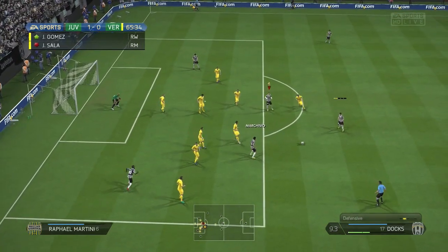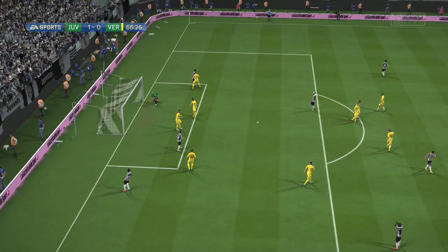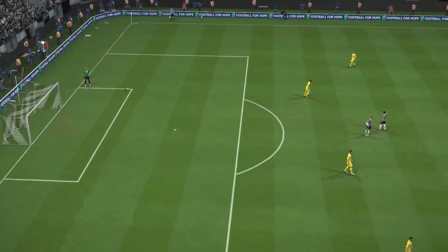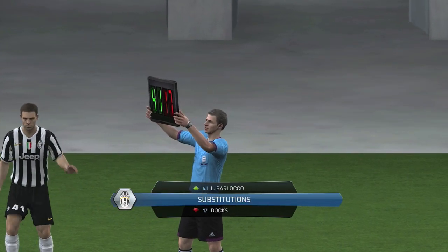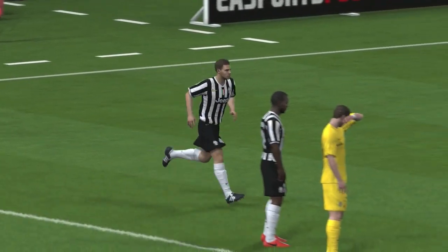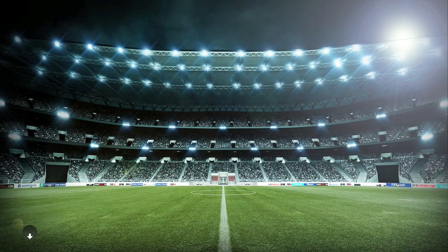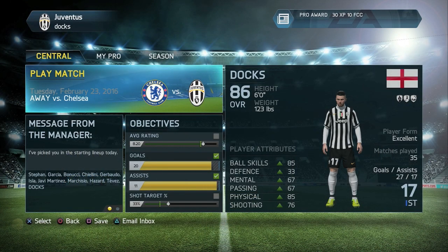In the 66th minute we had a free kick — Marquisio gives it to Hazard, who plays to Marquisio and then to me. I try to finesse it into the top corner from range but it goes over the bar. At that point I thought: we've played so much better, Hellas Verona haven't had a single shot, I've done my job with the assist, and we're taking on Chelsea in midweek. So I requested a substitution and came off. After I went off they scored two more goals and we won 3-0, staying top of the table by at least two points.